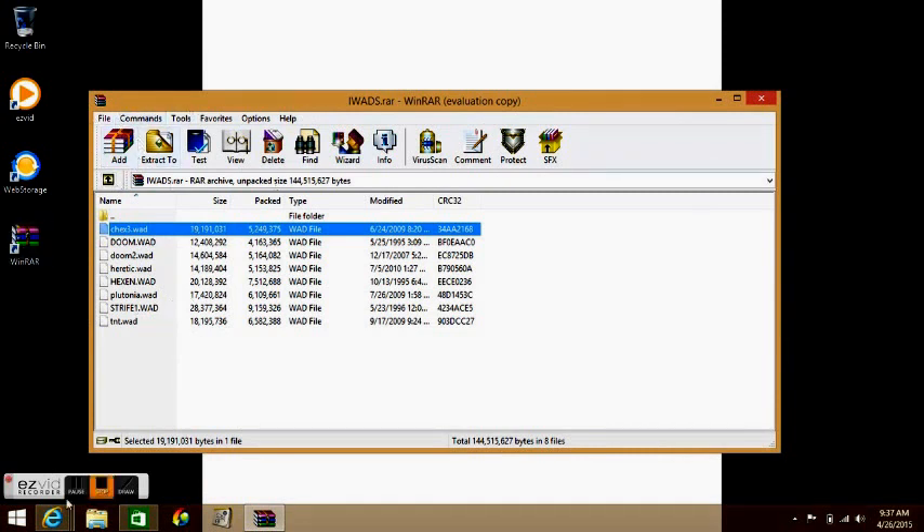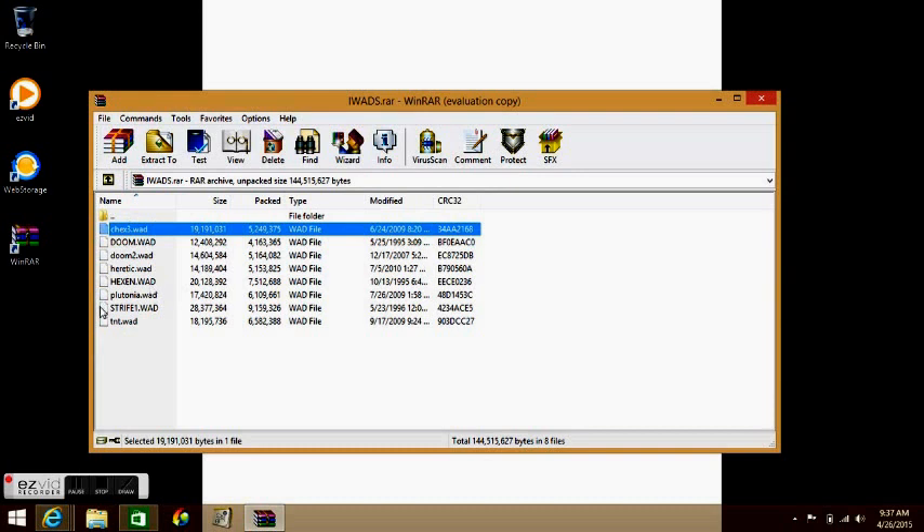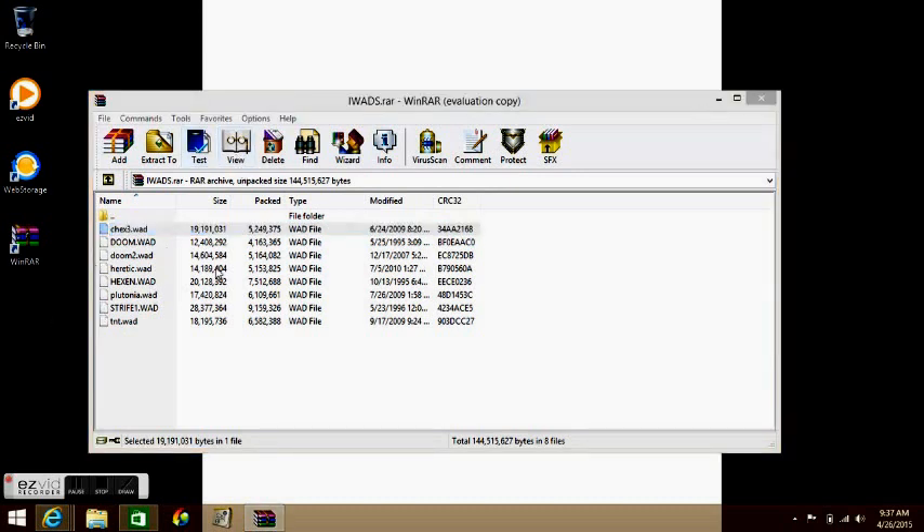First, you need the WADs. If you don't have WinRAR, I'm going to have that link in the description — you can download the trial version. I'll also leave the link in the description to the Doom WAD files, which you can get for free, so it's 100% free. Don't worry about that.